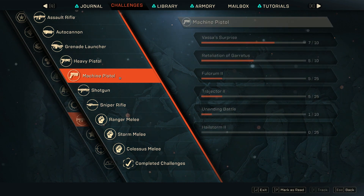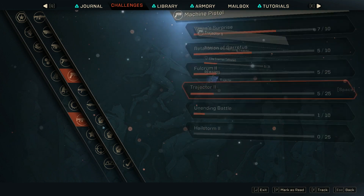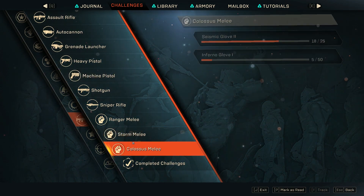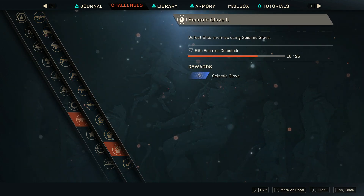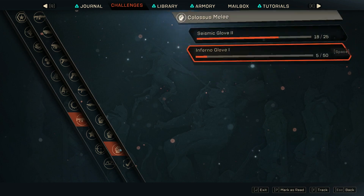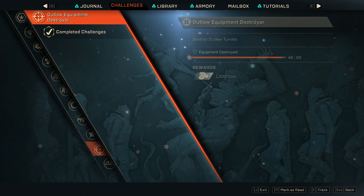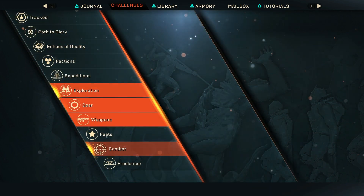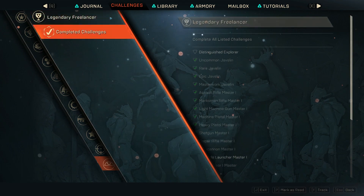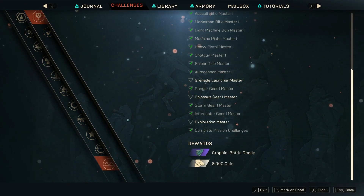Exploration challenges give a little bit of coin too — if you discover all the areas in each zone of the Bastion while out in free play, that'll get you some coins. There's a bunch of coin to be made within the challenges section overall, and it also helps you work toward the legendary freelancer challenge, which I've personally been grinding for while picking up coin along the way.